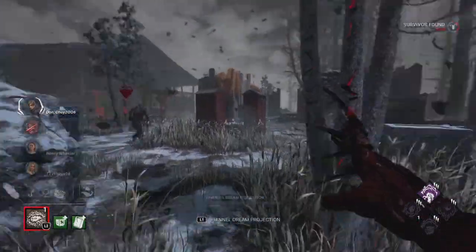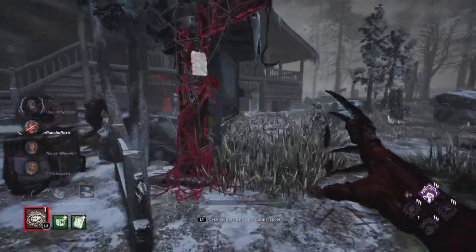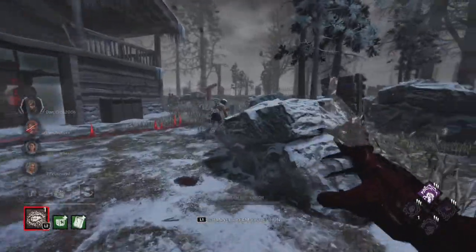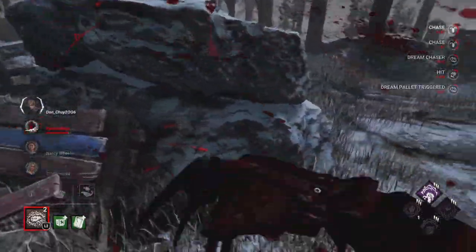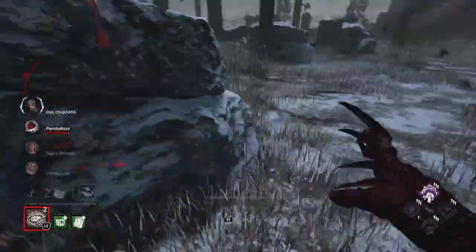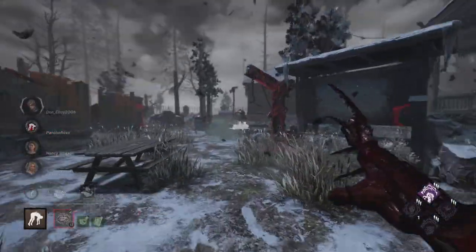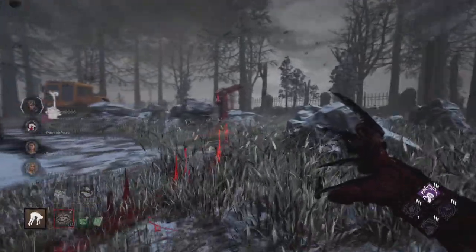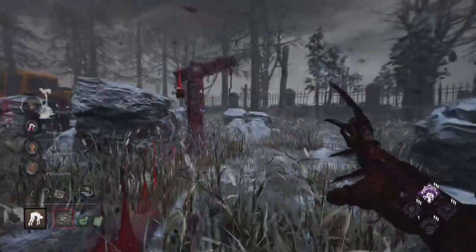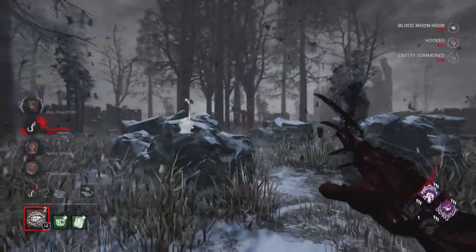They had Breakout too — so they already have insane gen speed, a flashbang, Breakout, and a sabo. Like it was insane — that's a lot for one person. Now thankfully dream pallet value: we're able to completely eliminate that. We block the gen, see what the vibes are, immediately hook over there. But I realize they're going to sabo, so let me go ahead and go to a different hook.